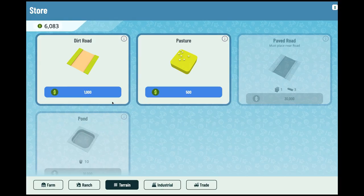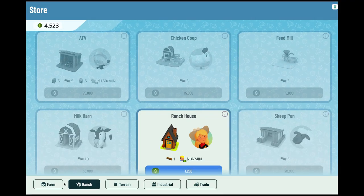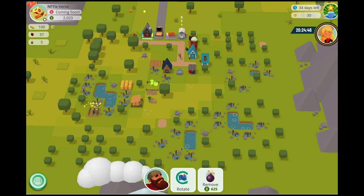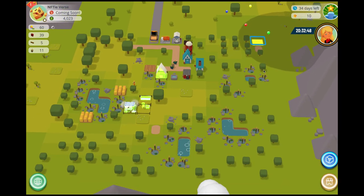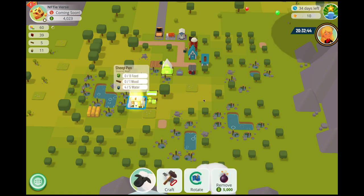We now lay the foundation to start our gasoline production by building roads. Then we build a lumberjack house so this dude can cut our forest to get wood for our wind turbine and oil pump. The wind turbine provides us with energy and the oil pump provides us with crude oil. All these are essential for gasoline production.